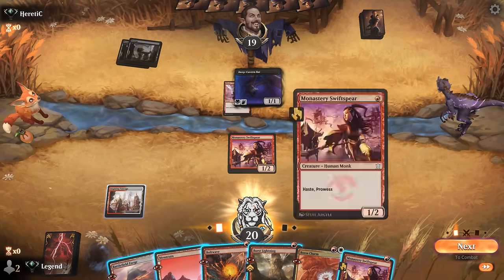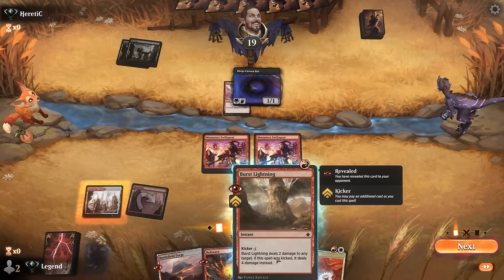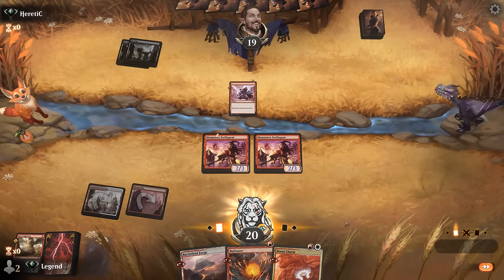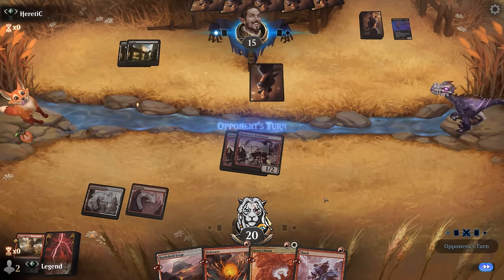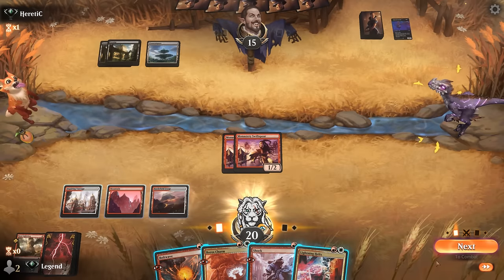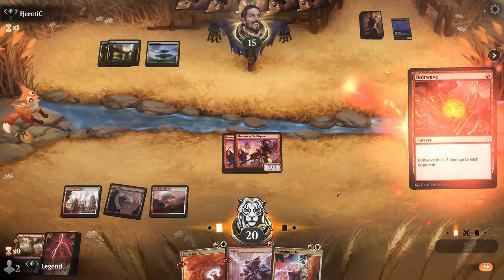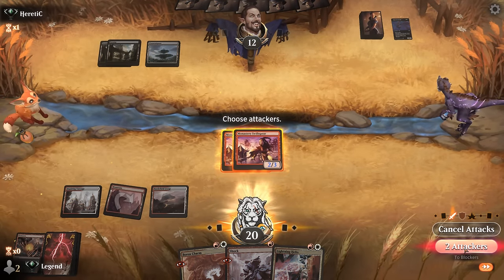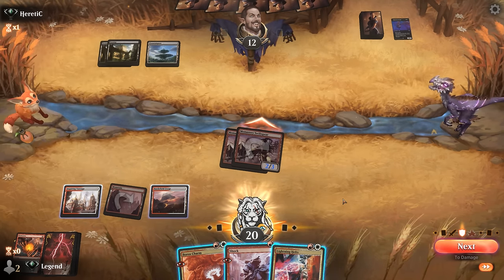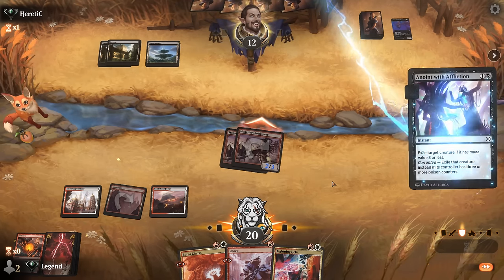Against black discard decks it's sometimes worth keeping up Shock or Burst Lightning to cheaply take care of the bat. The opponent taking the Shock forces us to cast Burst Lightning to get our card back, meaning we don't have Burst Lightning later in the game to potentially kick it. We prioritize running out a second Swiftspear. The opponent passes, so they're likely taking out one Swiftspear. We start with a Bolt Wave. If they had a Cut Down they probably would have main-phased it, so it's probably a Go for the Throat instead.